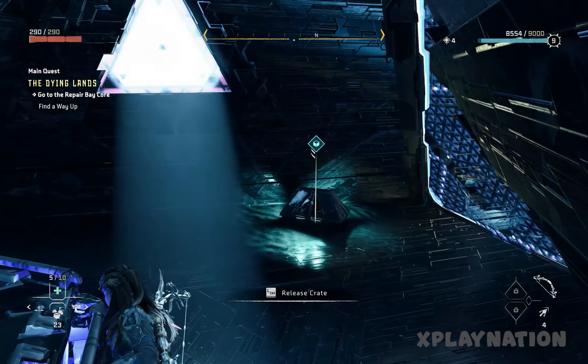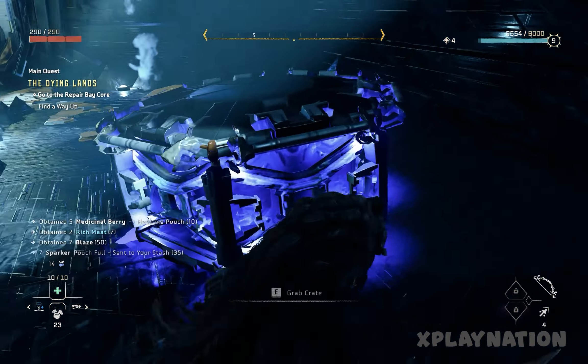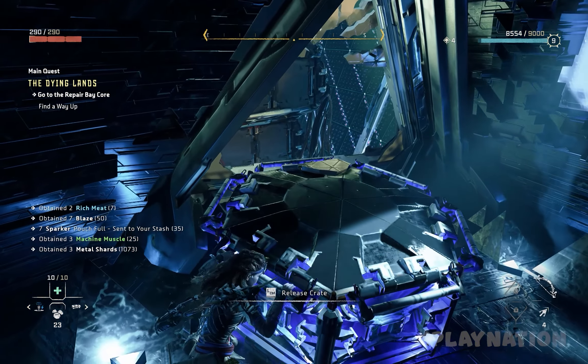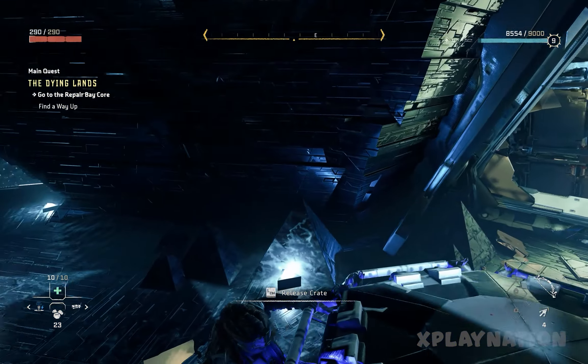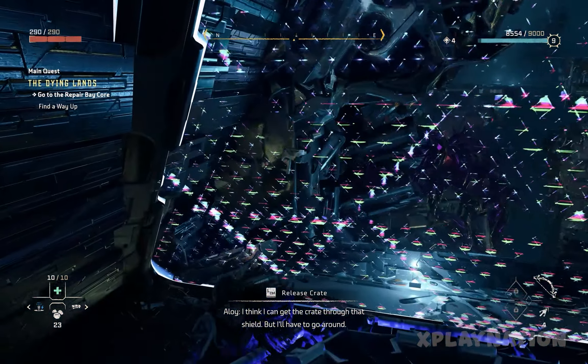Let's drop this crate. Let me get some loot first. The crate can't be moved through this area, but now let's go and place this crate on top of the panel.